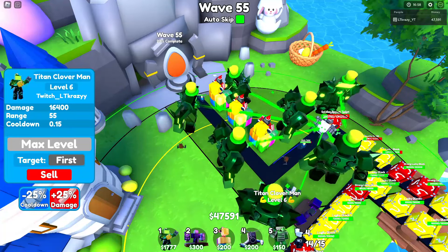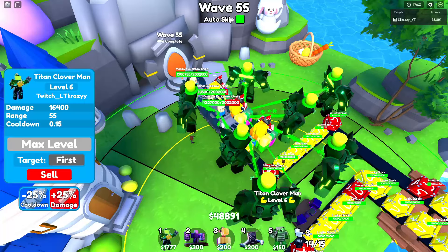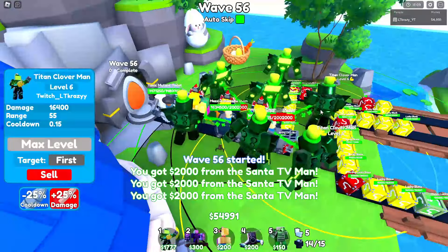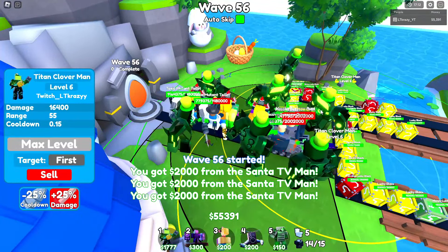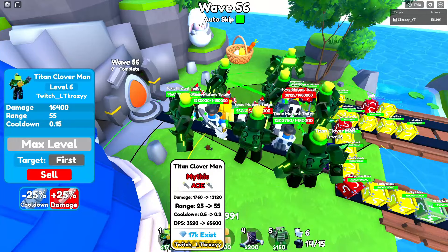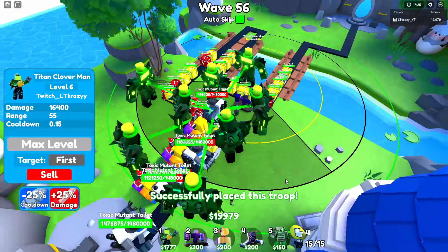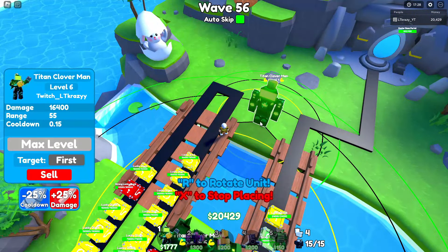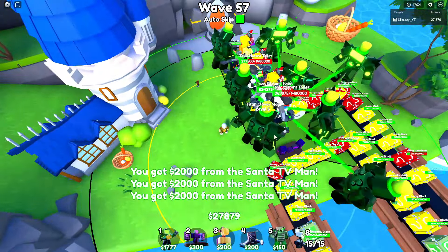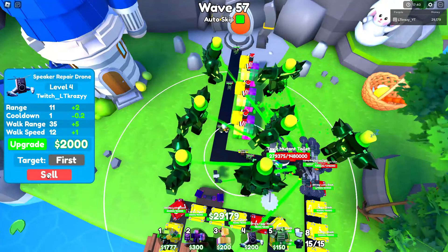According to Discord, Easter has its own game with 60 waves and one new toilet as the boss — the rabid bunny toilet. So there are 60 waves, which means it'll take roughly 20 minutes to beat. It's getting super hectic now on wave 56. I need to get some more units in the back. But I have too many troops — I'll have to sell something.